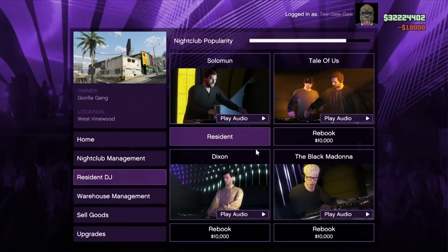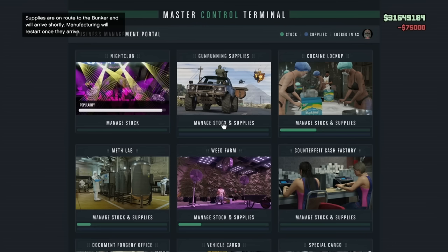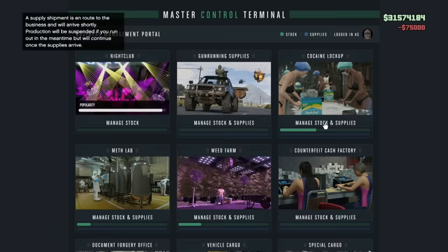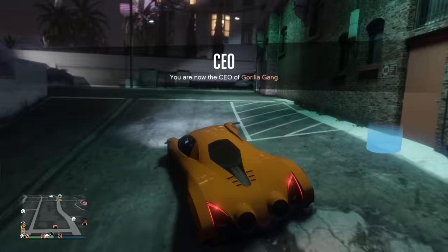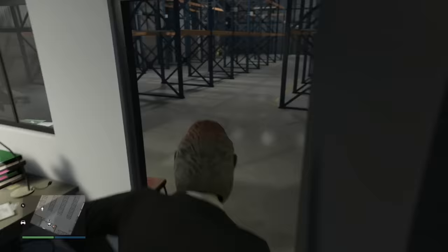The next thing I want you to do is fully restock any businesses you plan to use while you're AFK — your passive businesses. Make sure your bunker is fully restocked, your acid lab is fully restocked, and if you want to do your MC businesses, make sure they're restocked as well. In your nightclub, make sure you have five technicians assigned to get you goods. From there, go into every single crate warehouse you have and get the technician inside to source goods for you. That way, when we go AFK, they'll still be sourcing goods and can get us anywhere between one and three crates each.